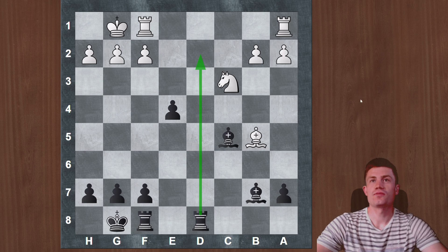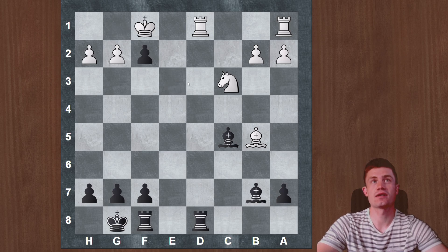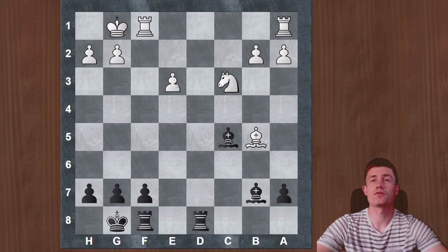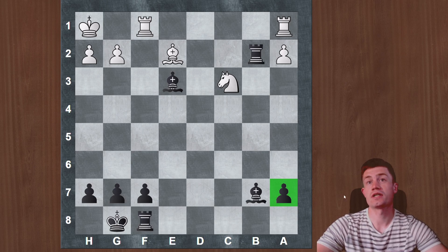Another good move to consider is e3, because we open the position even more and expose the white king a bit. The problem is that Rd1 is a creative and tenacious defense — after takes, king f1, this pawn might be lost in the future, and we didn't manage to enter with our rook on the second rank. This is still very good for black but not best. Meanwhile, if they would have to take, it would be excellent — we win a pawn, open the position, still have pawns on both wings, so converting chances are quite good.